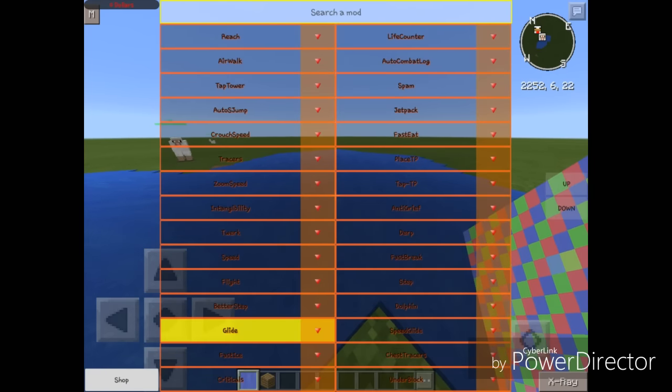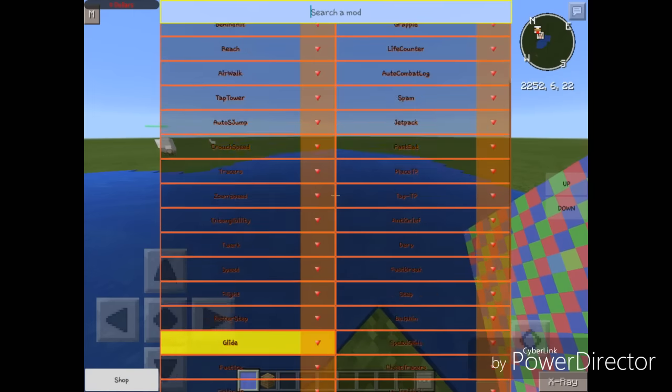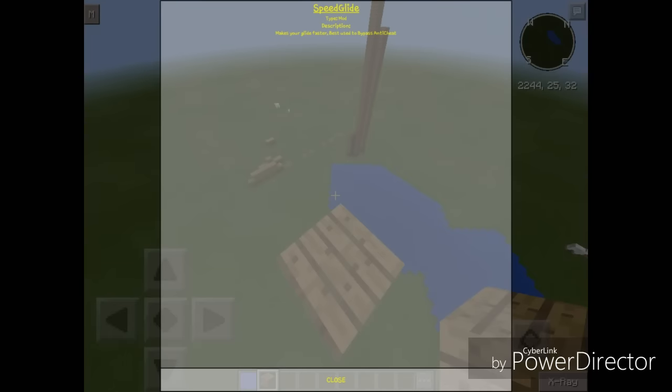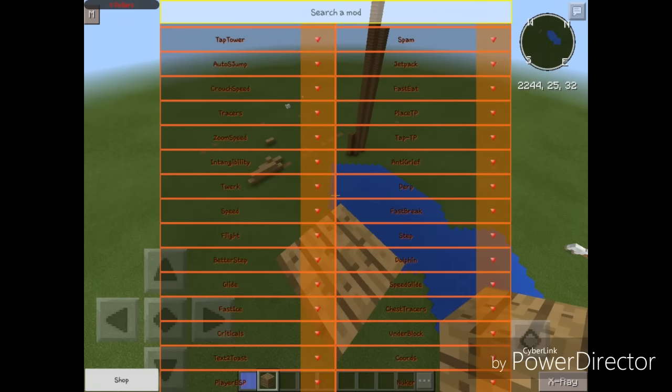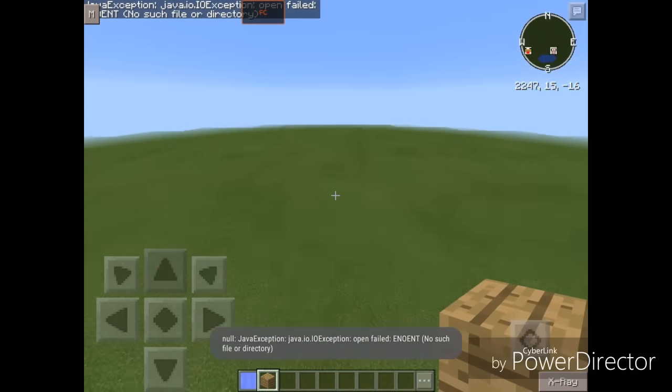Next up we have Glide — y'all know what that is, it just makes you glide around. We also have Speed Glide, which makes you glide faster. Best used to bypass anti-cheats. Some servers have very good anti-cheats that can detect regular Glide, but now with Speed Glide — one heck of a mod.